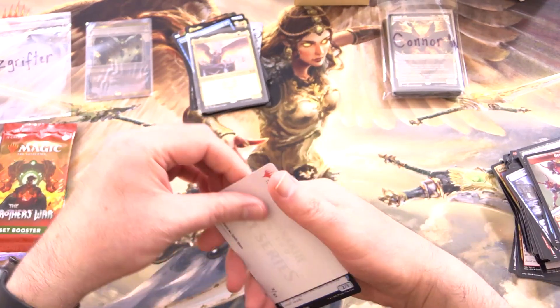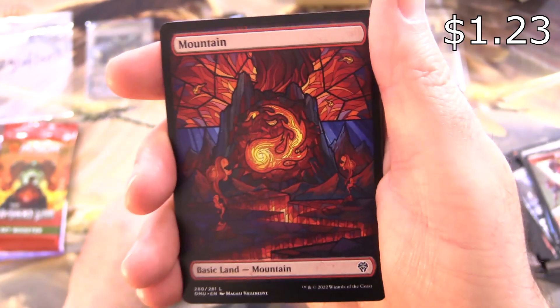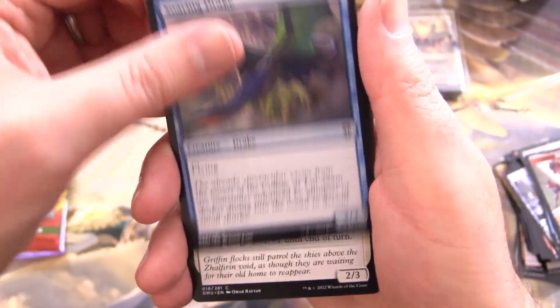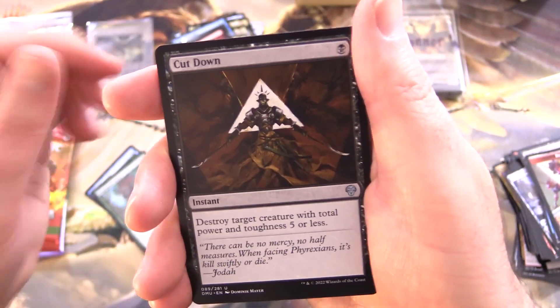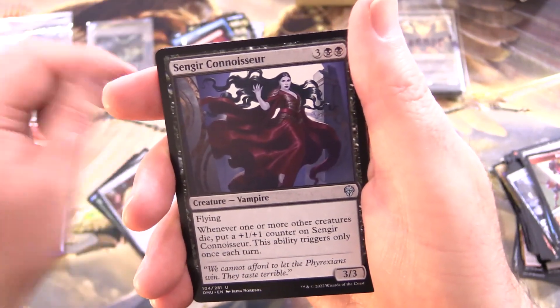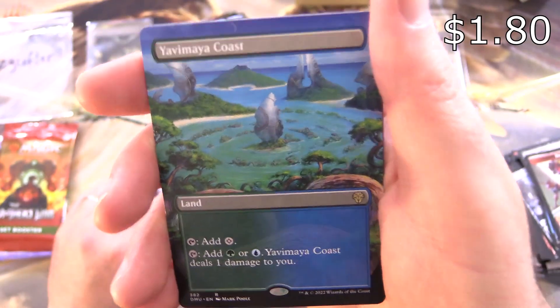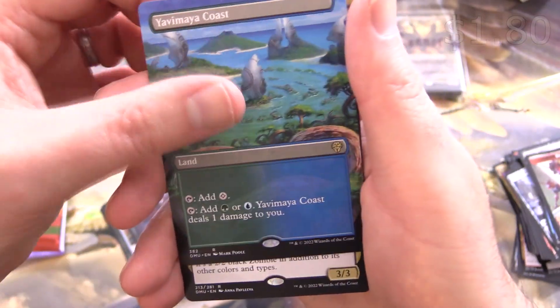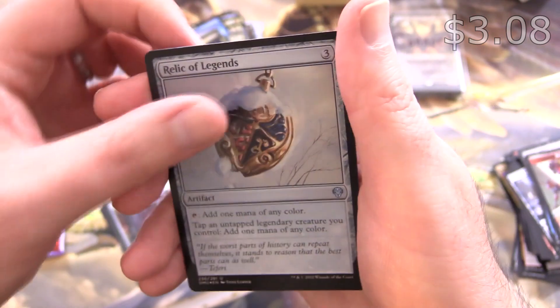Dominaria United. Argivian Phalanx for the art card — they are ready to do battle, they mean business — and a Mountain. Soaring Drake, Griffon Protector, Pixie Illusionist, Magnagoth Sentry, Cutdown, Jodas Codex, Sengir Connoisseur, Bortuck Bone Rattle — we've been trolled again — and Yavimaya Coast Borderless, nice one. Rattadrabic of Urborg, another rare, Foil Relic of Legends — that's a couple of bucks — and a Saproling Token.